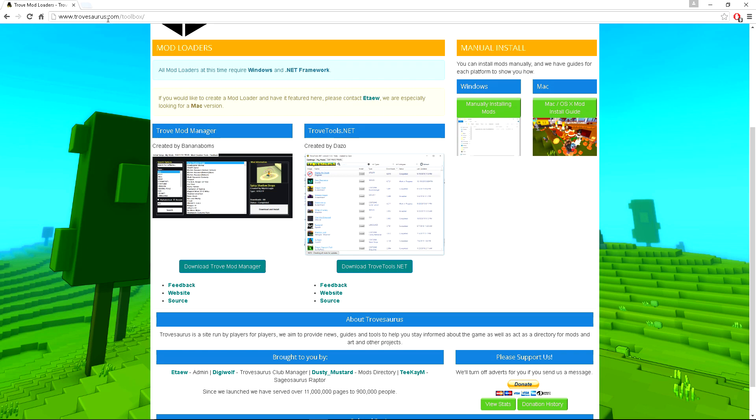I will put this link in the description. As you can see, there are actually two downloads. The Trove Mod Manager you don't need — I couldn't really get it to work — so just focus on TroveTools.net. What you want to do is download TroveTools.net.